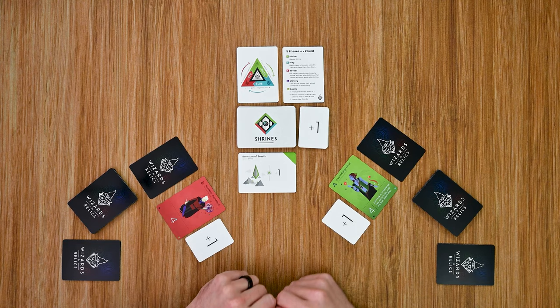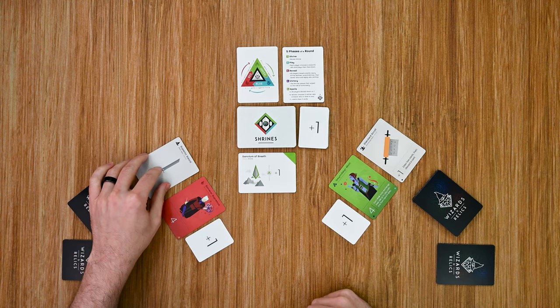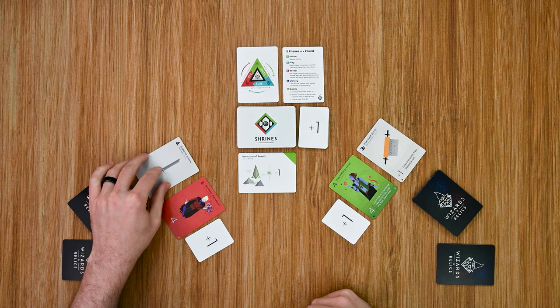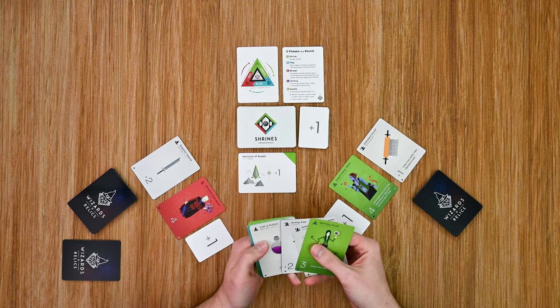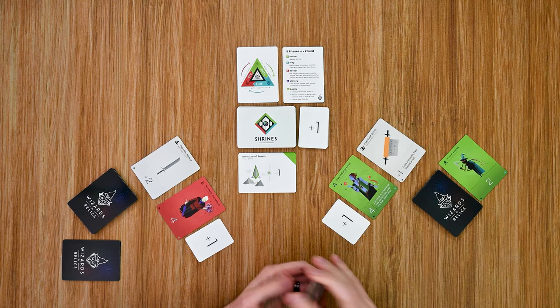Then each player simultaneously reveals their relics and carries out the effects, again starting with the master wizard. This relic gives plus one and lets him draw two cards into his hand and then discard one. The other player's relic does not have an effect.